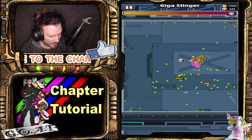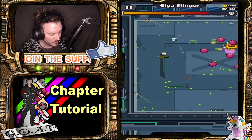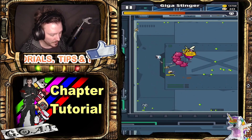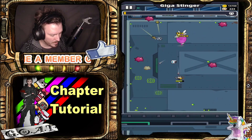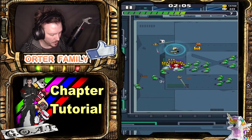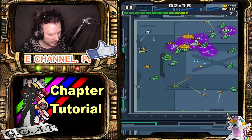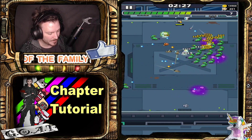The first boss, Giga Stinger, is not a tough boss. He shoots big projectiles that split into four and travel up, down, left, and right — just make sure you are not in the line of the projectiles and you should be fine. I picked Sport Shoe over the Guardian because I need to be fast to dodge boss attacks with more ease.